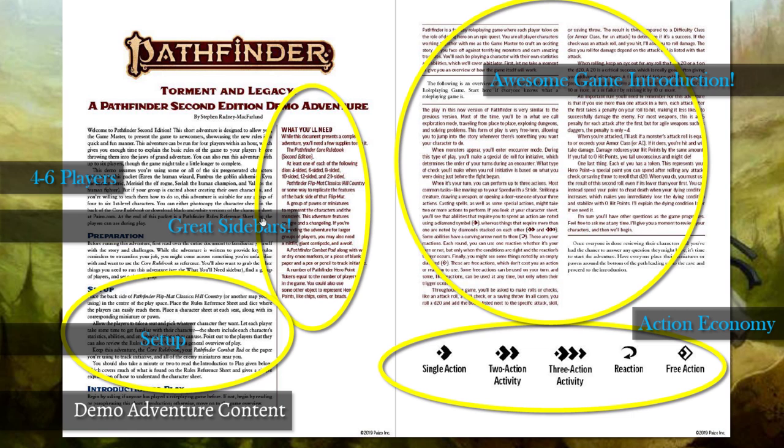Now let's get into the actual content. It's written by Stephen Radney-MacFarland, who I believe has stepped away from Paizo to do his own thing but may be doing some contract work. Right off the bat what's really good is sidebars — they're using sidebars very efficiently in their new publications. They jump off the page when you see a wall of text with headers, and the sidebar draws your eye like the inside jacket of a book.